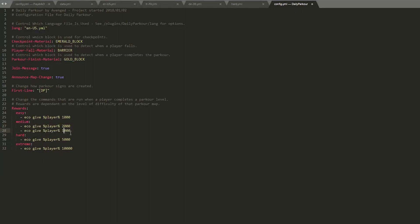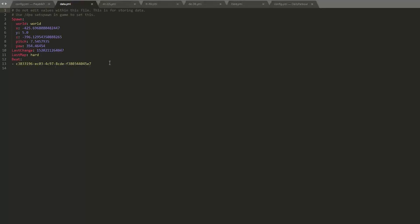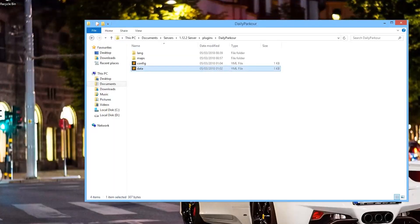Finally is the data file. This saves the people who have beaten the map so people don't get the money twice. The developer is actually giving away a copy of this plugin - it is premium - so if you want to win a copy for free, leave a comment with your favorite Minecraft block and I'll choose one randomly in a few days and send you a message. So subscribe, like, comment and I'll see you next time.